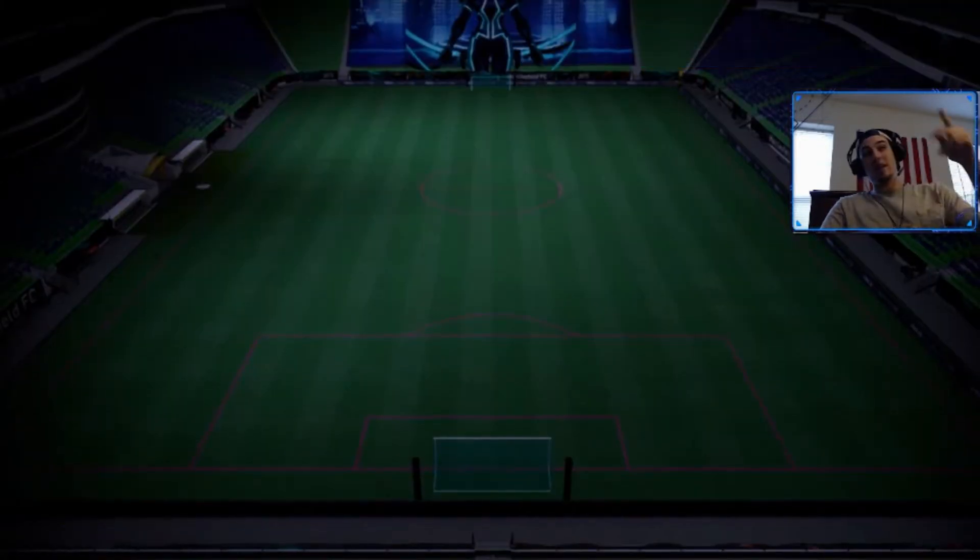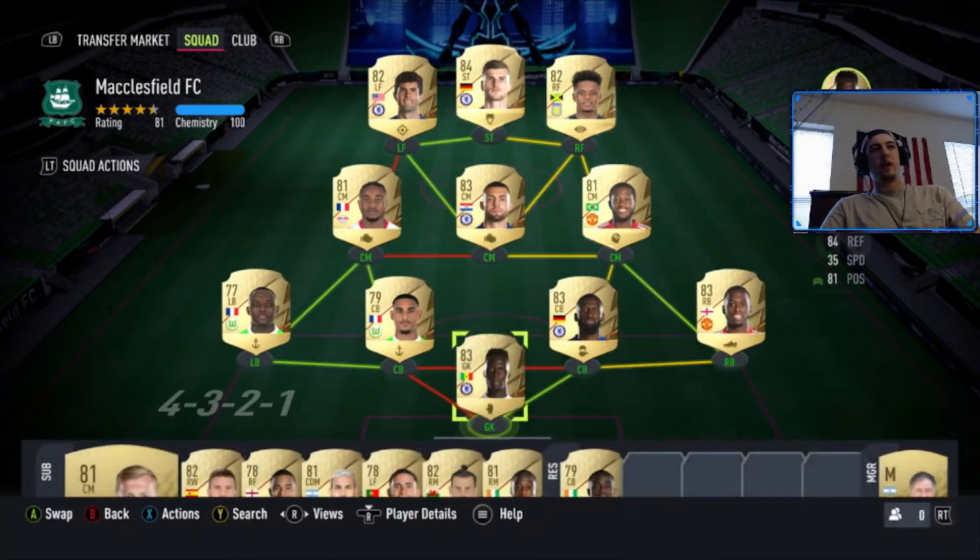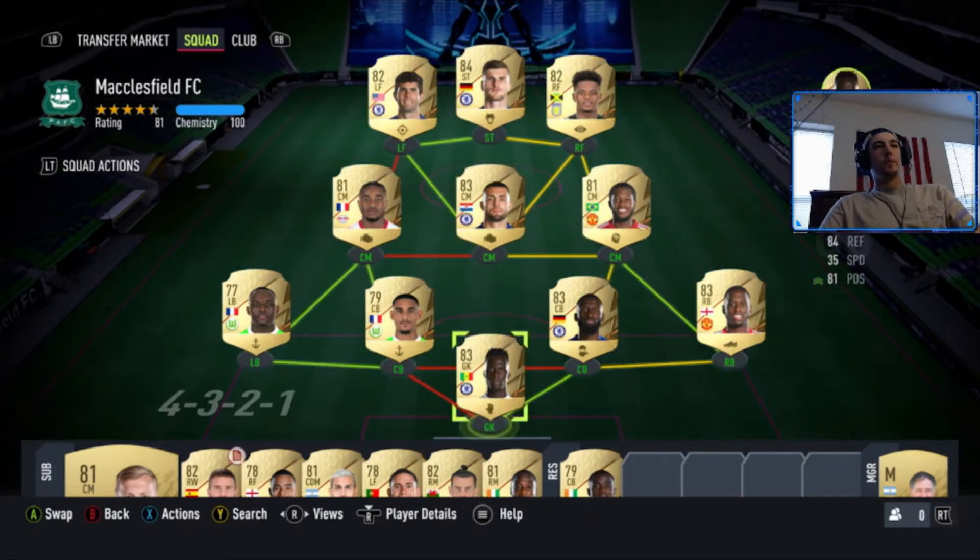Before we get into that, we're going to take a quick look at the squad we're running so far this year. Pretty basic Premier League squad with a little Bundesliga hybrid using LaCroix, Ruslan, and Nkunku. Got a few Chelsea lads in there — Timo Werner has been great so far, just like he was last year. Hopefully we'll be able to get a Ones to Watch player that could slot into the team and help us along in our Ultimate Team journey.